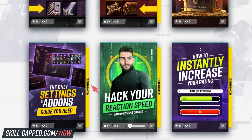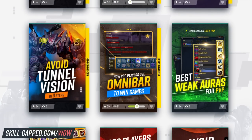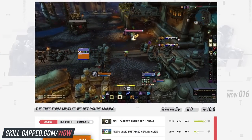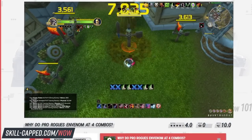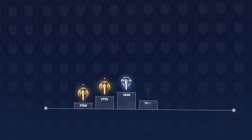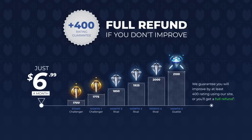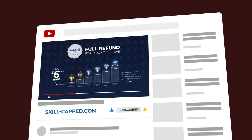Everything else you need can be found at skill-capped.com. We have courses available for every class that teach you the exact fundamentals needed to climb in arena, including damage, CC, and defensive play guides which teach rank 1 level mechanics in an easy to follow format. We even have master-in-minutes guides, and we're backed by a rating gain guarantee — if you don't see improvement, you don't pay. Visit the link below and get the rating you've always wanted.